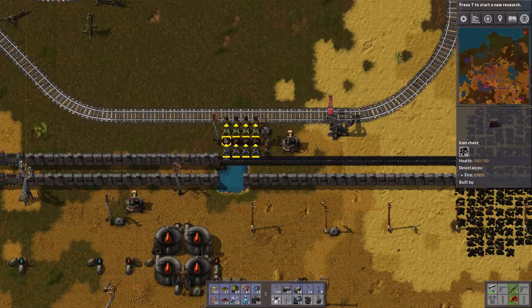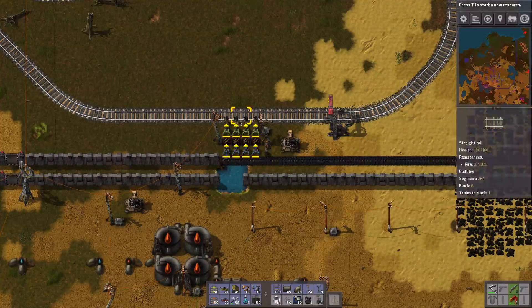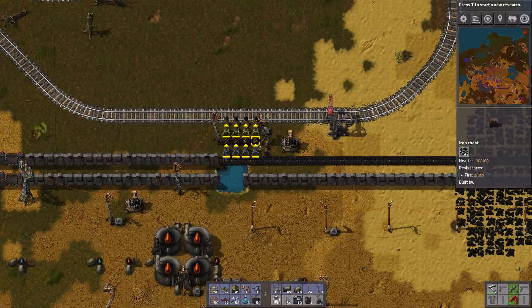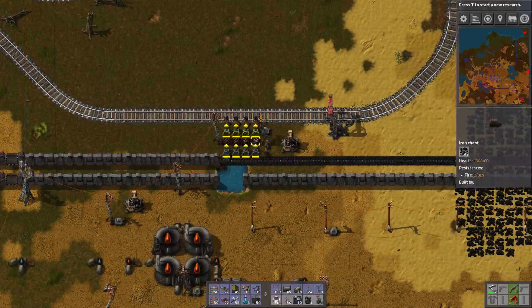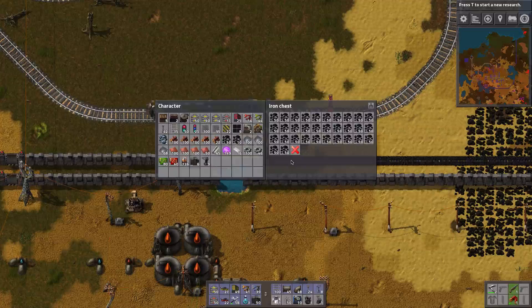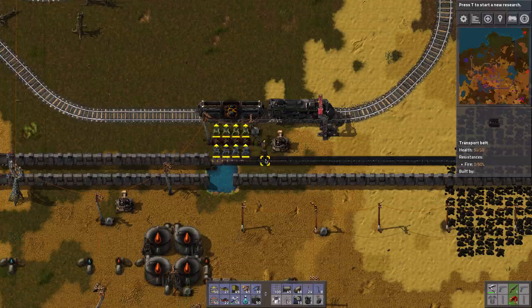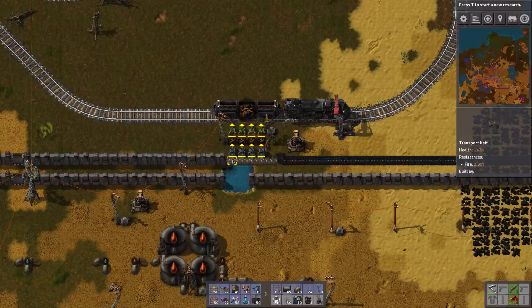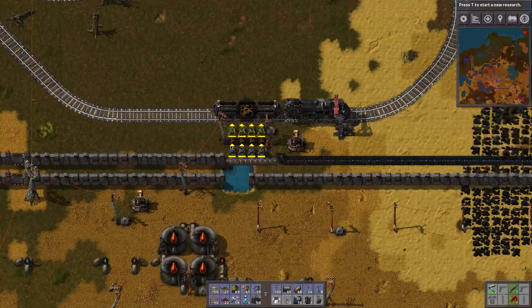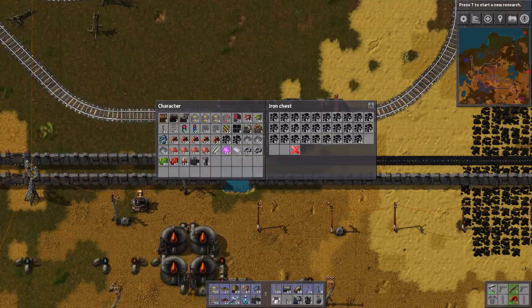In the beginning, to load a train you place down a few inserters, but you also want a buffer that can fill up while the train is not here and unload everything into the train as soon as it arrives. With a setup like this, the first inserter will pick up everything it can grab and fill up the first chest, so usually this chest is full while the last chest only grabs what's left — and usually it's quite empty, so we have an imbalance of ore, or in this case coal.